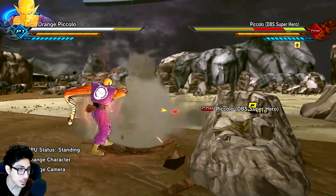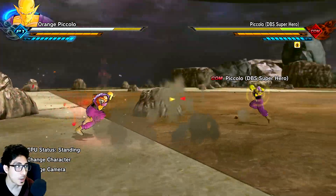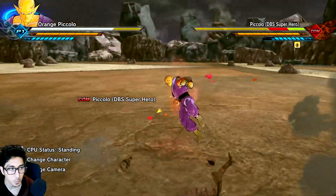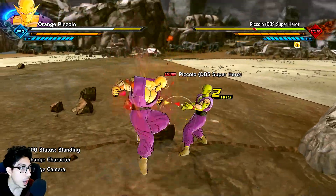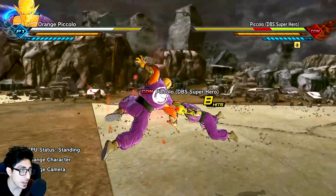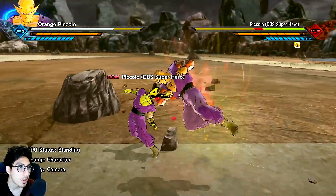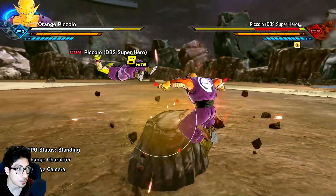Now let's move to Orange Piccolo's move set. He does have more stretchy arm-based stuff, which he definitely needs. The combos are probably reused from Lord Slug or the Namekian CAC, but it fits — they are very slow, heavy hits, which makes sense for this version of Piccolo.